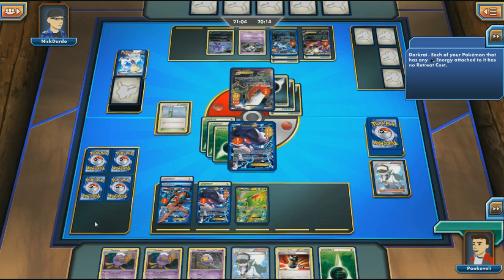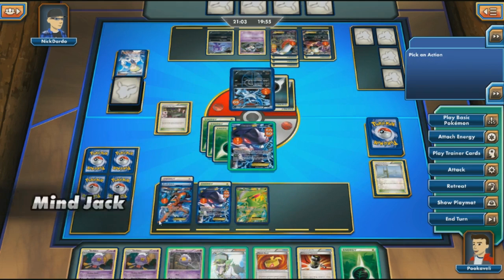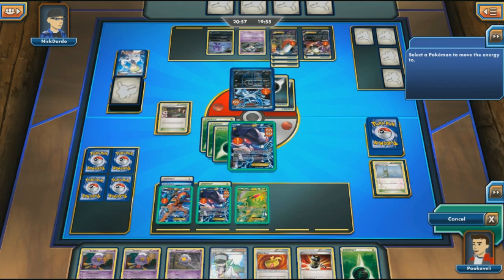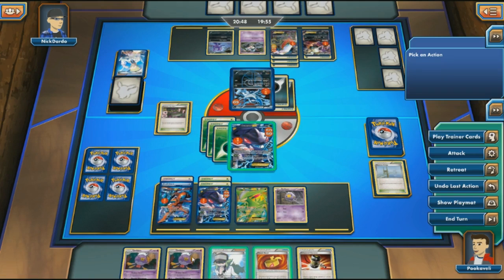A Colress comes down and this is a very even game, but I'm concerned as a second Duskull appears. We don't want another Dusknoir in play. You can also see how worthless my hand is against a deck without Special Energy — two Drifblim, a Drifloon, and an Enhanced Hammer. I wish I drew a Juniper to discard all that. I'll just attach another Grass to Genesect and bench a Drifloon since Absol is gone.